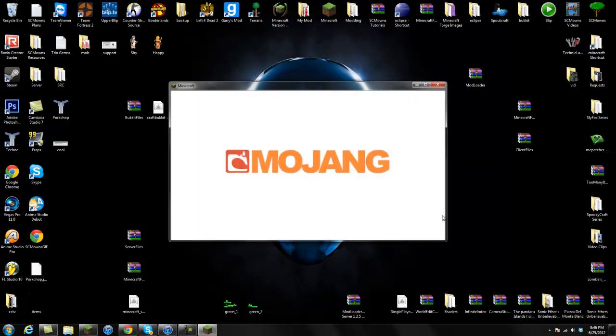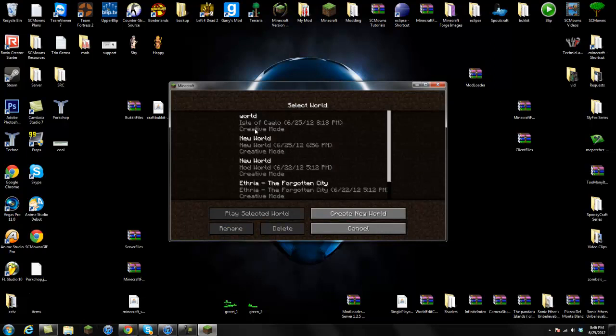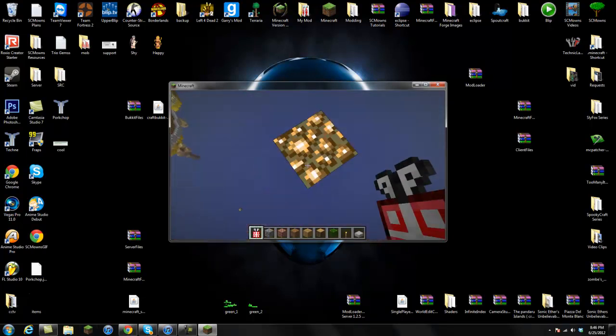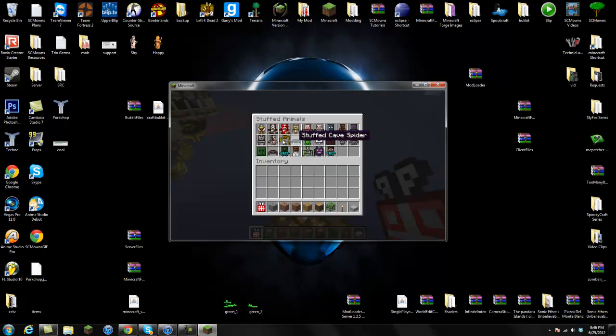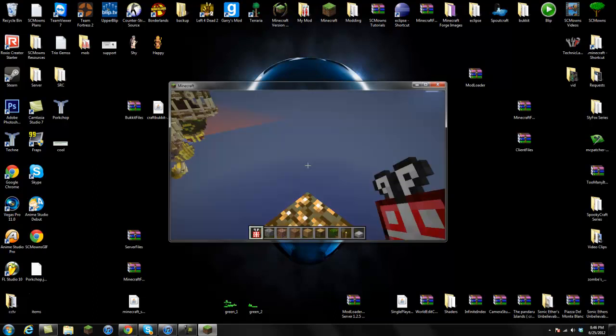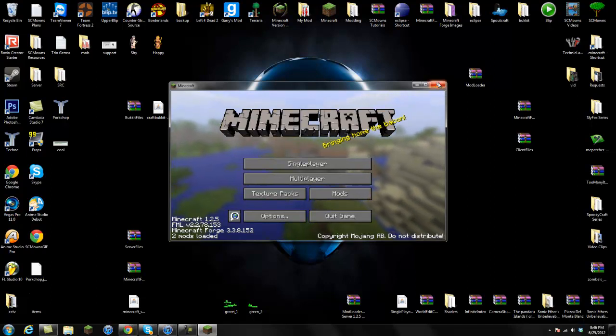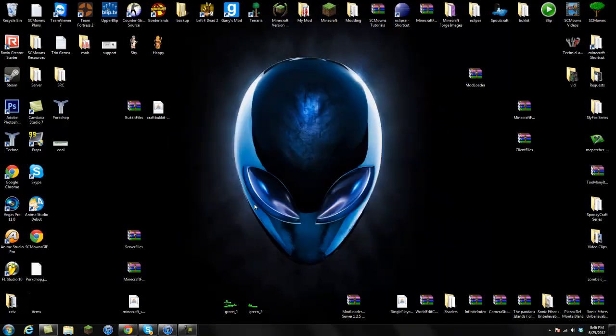You should be able to log in - if you didn't delete MetaInf you will get a black screen, and if you have other mods installed they might not be compatible. Let me right-click with this present and here are the stuffed animals - so it did work. Now let's go ahead and install this for a regular server. I'm going to exit off the Minecraft game. Your friends have to have this installed in their client section like we already have done.